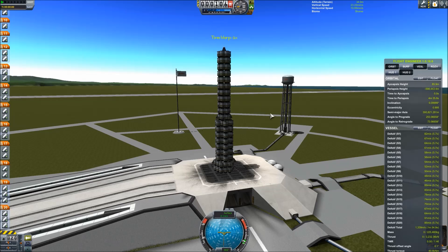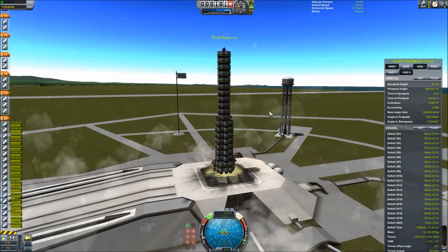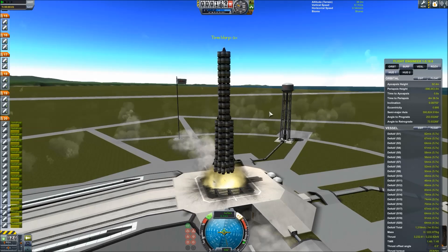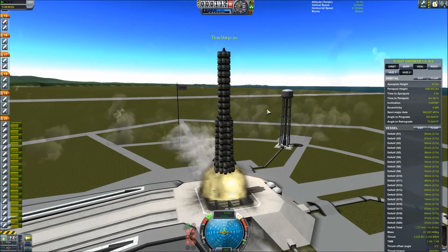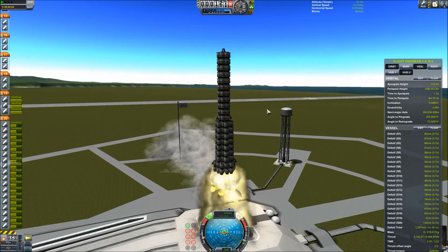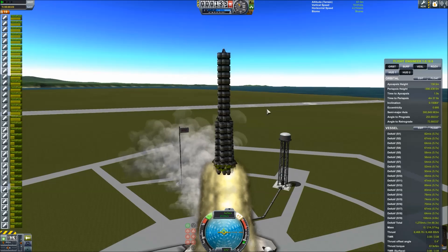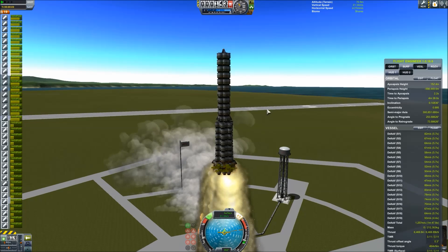We have no decouplers at this stage — we haven't unlocked them yet. So all we have is explosive staging, which means I have to stage my next group of rockets when there's still about two-thirds of fuel left in the stage below, which will overheat them and spectacularly detach.